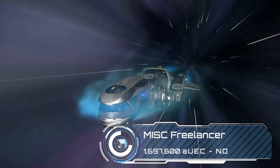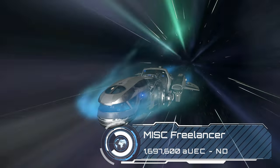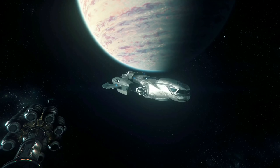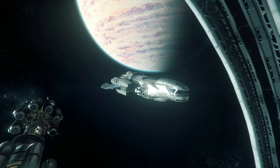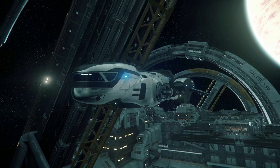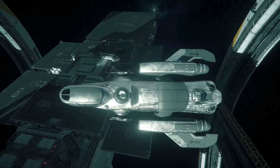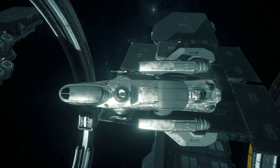The base MISC Freelancer will set you back just under 1.7 million and for a lot of people it's the main competitor to Drake's Cutlass Black. It really suits a group of four friends and unlike the Cutlass it has beds for all of you if you want to head off on an adventure and log out part way there. With 66 SCU of cargo space I've always thought of the Freelancer as the space van of the SC universe — perfect for a budding trading crew. Personally I'm more into the Cutlass as a multi-crew starter as I find it more versatile and I like the VTOL thrusters, but to quote one of my favourite Scottish phrases, you do you pal.